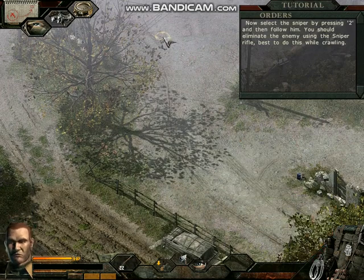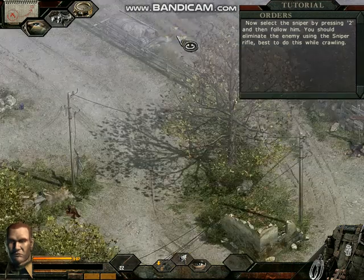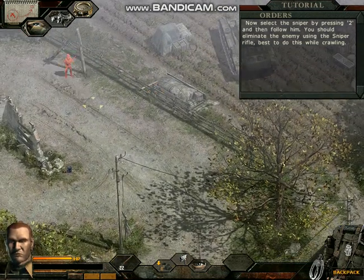Select the sniper by pressing 2 and then follow him. You should eliminate the enemy using the sniper rifle. Best to do this whilst crawling.